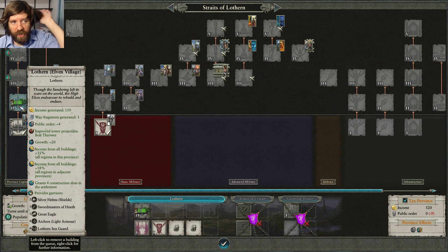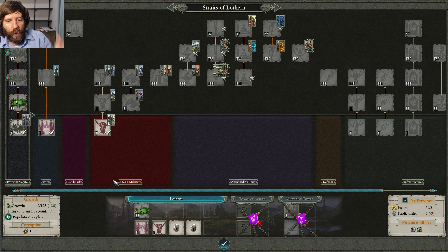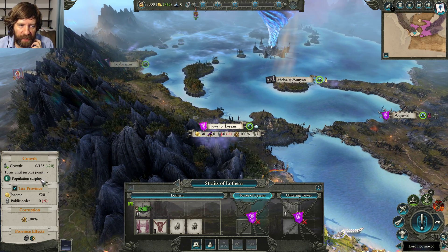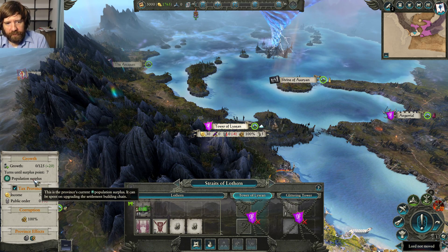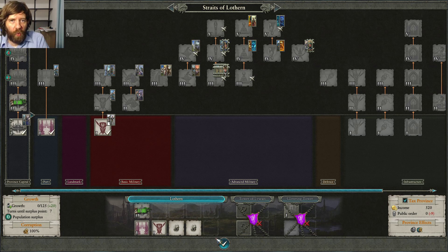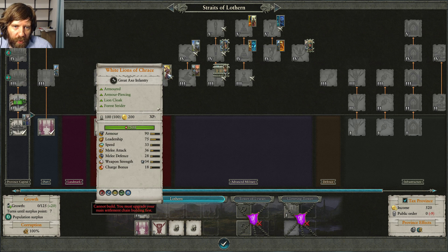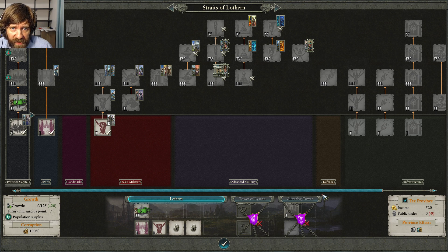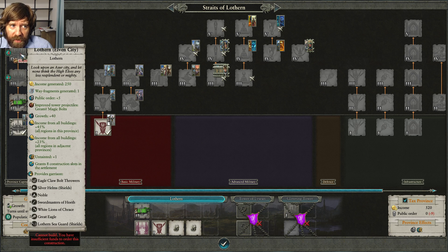Tall means saving population to get very high tier buildings in your capital. Wide means spreading population across smaller towns. Usually getting to level three pretty fast is a safe bet for most factions — that's often where you unlock magic users. For High Elves, getting to level three lets you start recruiting Sea Guard and some artillery like Ballistas. But High Elves have a really important tier four — that's the key tier to aim for.